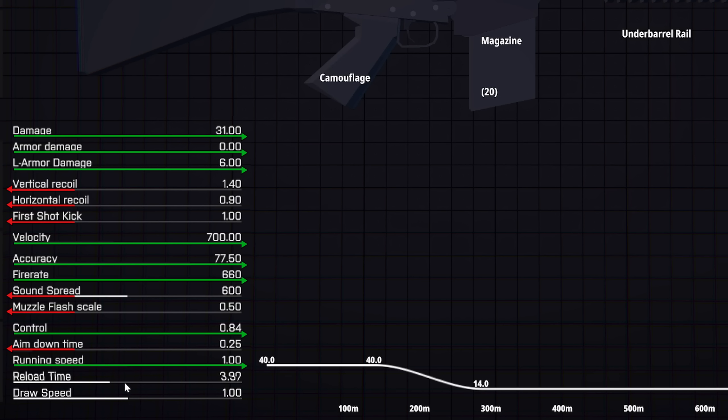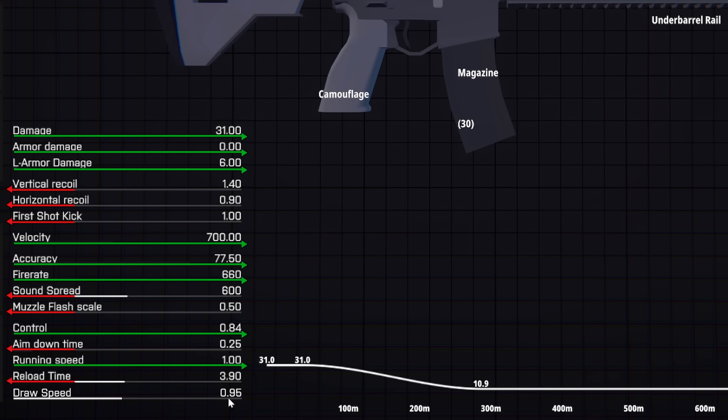Reload time — you want that lower. That's how many seconds and milliseconds your reload time will take, so you want that to be on the left-hand side. Your draw speed is a bit confusing, but it is more like a multiplier. You want your draw speed to actually be higher — the higher the draw speed, the faster you're going to pull out your gun. It's a bit confusing, but you have this image now, so you know what's good.